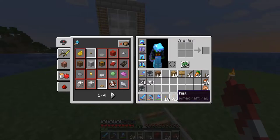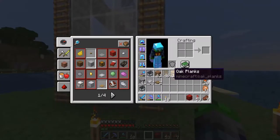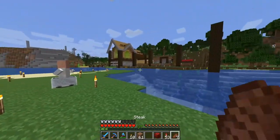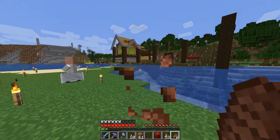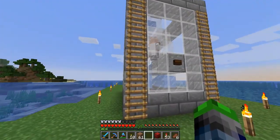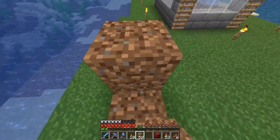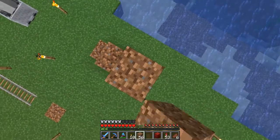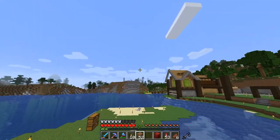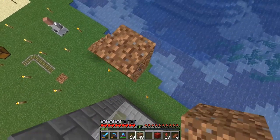So I grabbed these villagers over yesterday when Butcher was streaming. I had a nitwit that I was going to throw up top, and I broke him out right in front of the chamber and he just — poof — vanished right before my eyes. Had some interesting things happen with villagers, but there is a village right over there, probably about three or four hundred blocks away, that I grabbed these guys from.